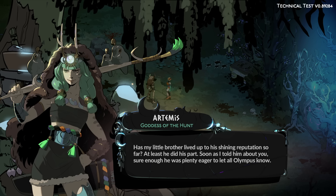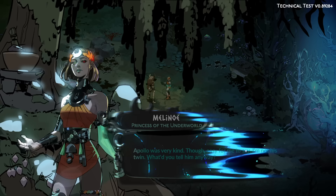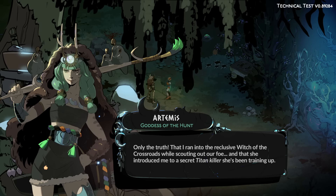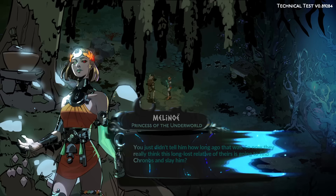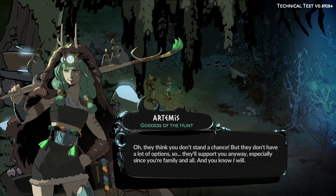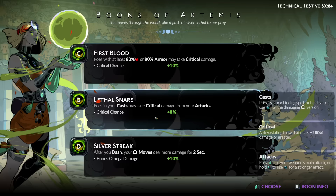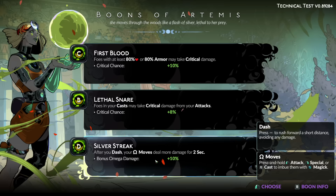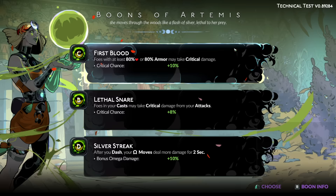"Has my little brother lived up to his shining reputation so far? As soon as I told him about you, sure enough, he was plenty eager to let all Olympus know. Apollo was very kind. I ran into the reclusive witch of the Crossroads while scouting out our foe, and she introduced me to a secret titan killer she's been training up." Foes in your casts have an 8% chance of taking crit. After you dash, your Omega moves do 10% more damage. None of these are that nuts, really.